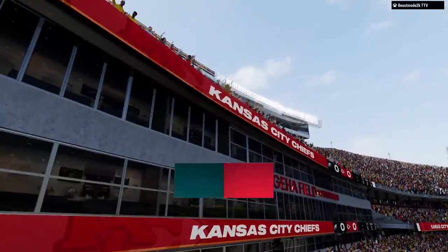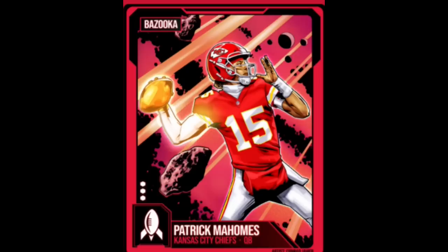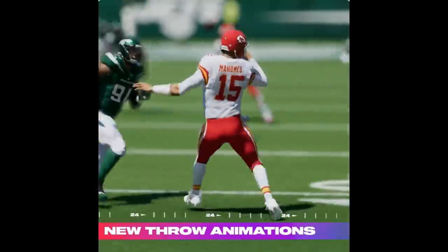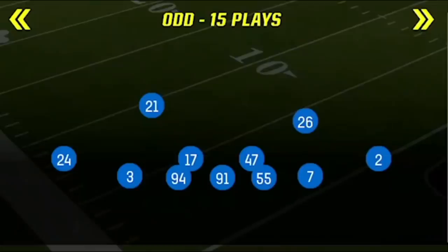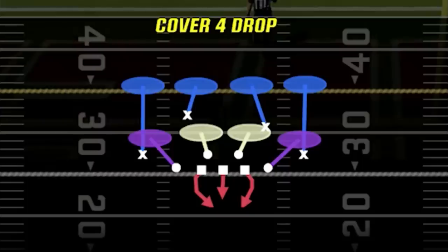My first game is going to be against Patrick Mahomes who is a 99 overall rated quarterback. He has every superstar ability under the sun — hot route master, one of the most powerful arms in the game, and one of the fastest releases in the game. Madden 24 even added new abilities where he can throw balls from ridiculous angles to get completions. The defense I'm using is the Pinch Bug Zero and the Cover 4 Drop out of the 3-4 Odd.